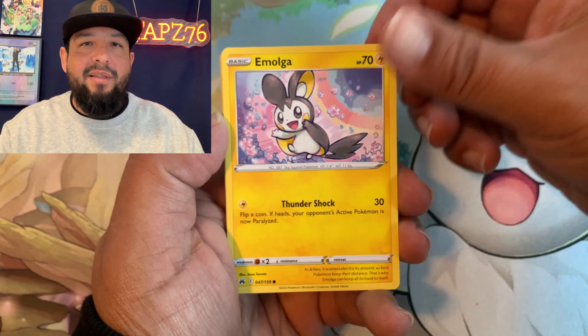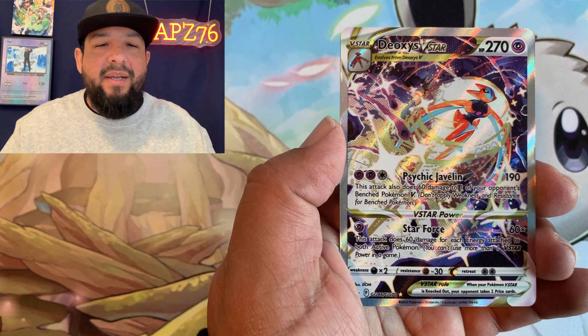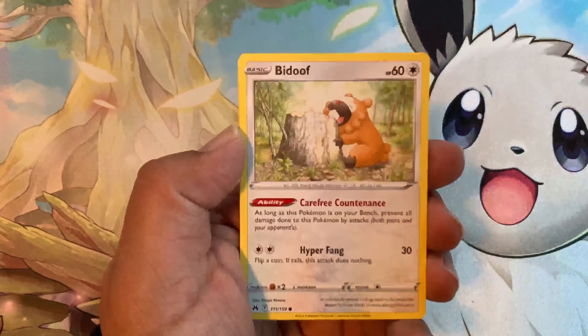Before we proceed to the opening and find out if we made any money, let me tell you about today's giveaway. I will be giving away a set of these Pikachu promos from the collection box we just opened. All you have to do to be entered into the drawing is leave a like, be subscribed to the channel with notifications on, and leave any comment down below that you like. Without further ado, let's get on to the opening and find out if we made some money.